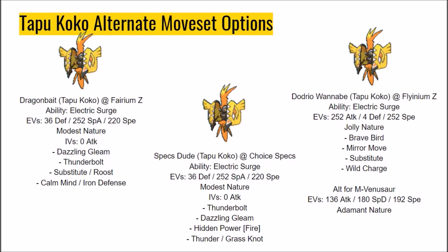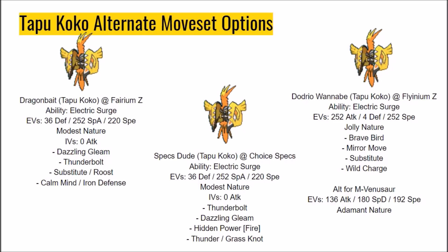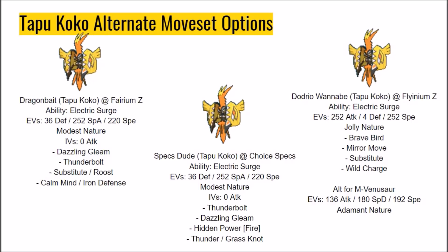What is a Ferrothorn? Specs Tapu Koko does not know. Specs Tapu Koko does not care. Specs Tapu Koko walks onto the scene and clicks one move, possibly twice. Thunderbolt because it has 100% accuracy. Dazzling Gleam for secondary STAB, HP Fire for those sweet 4x weaknesses, and your choice of the 70%-accurate Thunder and the Swampert-crushing Grass Knot.